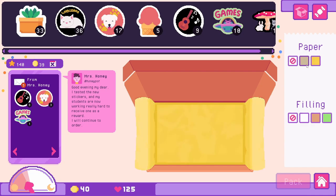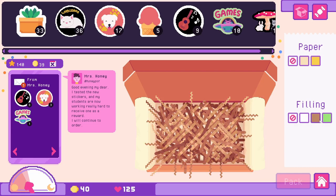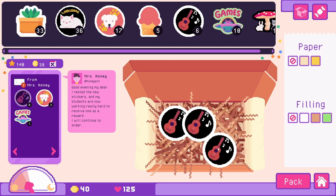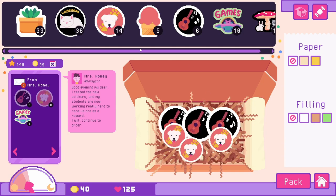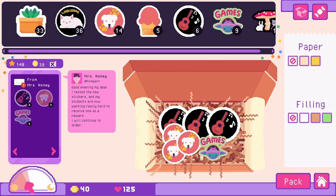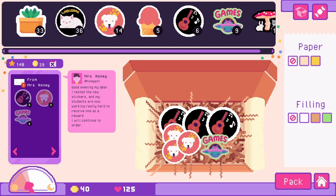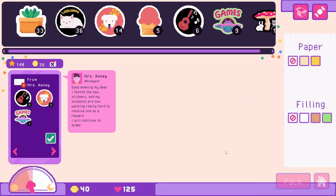So you can pick a little tissue paper — I like this more cream-colored one. You can change the filling, or have no filling, but I really like the contrast of these two colors. So let's stick to this one. She wants three of the guitar stickers — let's add three of them in here — and then three of the little dog-related stickers, and one of our little UFO. We can actually add candies if we want to, but let's pack and ship it off.